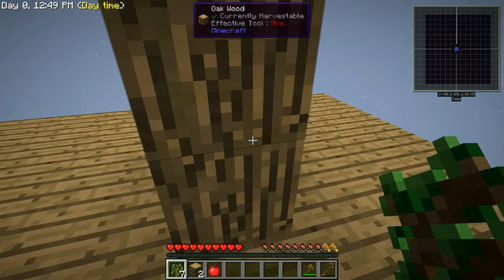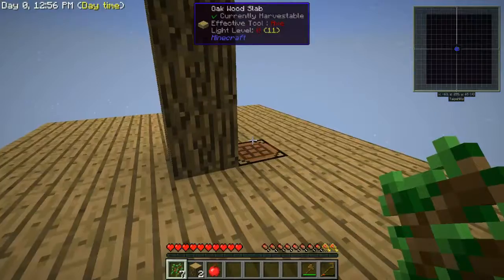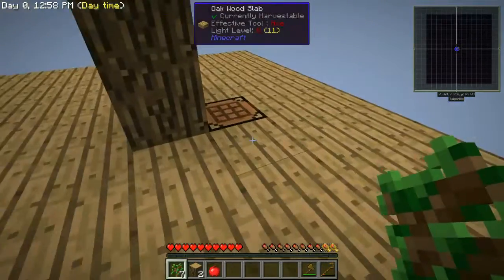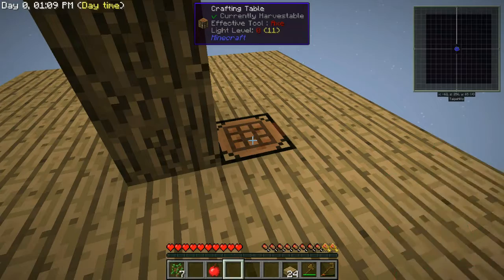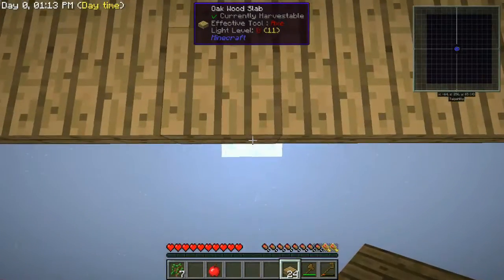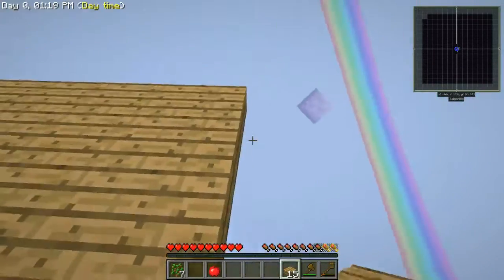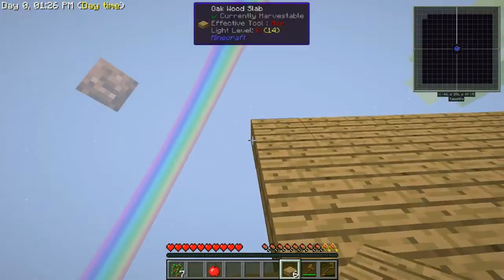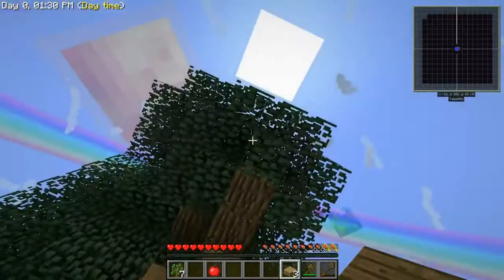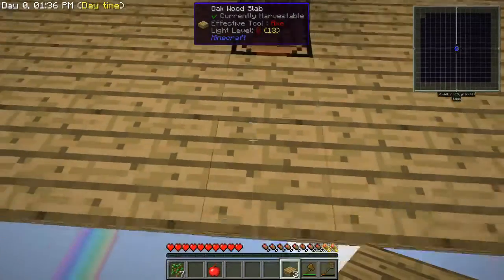We've got a big tree! Let's see how far out it goes. Now we're going to need to expand this platform if we're going to want to catch all the saplings. So we'll go ahead and do that before we think about cutting this thing down. That should take care of that side, and we'll go ahead and expand out this way as well, at least a little bit.